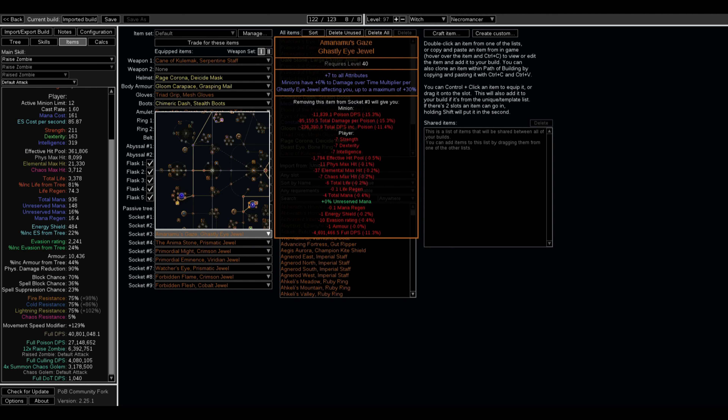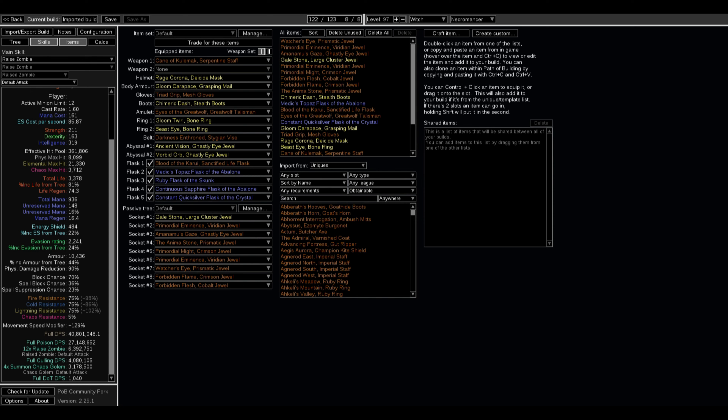I also forgot to mention on the Talent Tree — you're using The Gaze, which is pretty expensive. Last time I checked it was going for about 11 Divine, so anywhere from 10 to 14 Divine now. What it does is increase your Overtime Multiplier Damage with Ghastly Eye Jewels by 30%. The Ghastly Eye Jewels increase by 6% increments, so you can only have 5 Ghastly Eye Jewels affecting The Gaze to maximize damage.